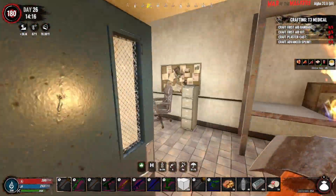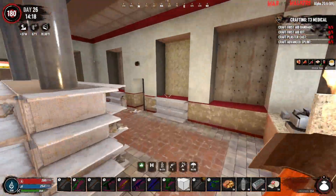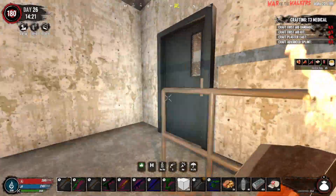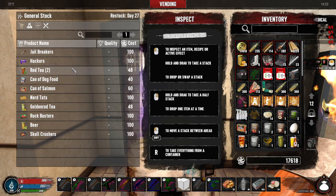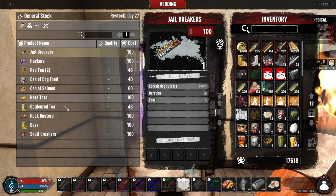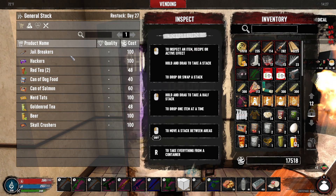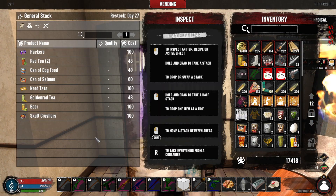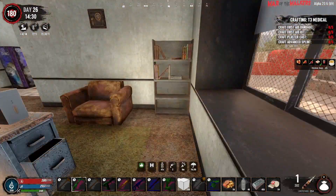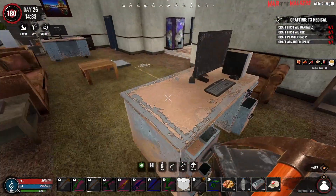If I can remember how to get back there. I searched this area — it wasn't that way. It was out one of these doors. Yeah, there we go. Hey, this one's actually working — jailbreakers, nerd tats, rockbusters, skullcrushers. Maybe we'll take the rockbusters and the jailbreakers. Look at that right there — we almost left all of this behind. I'm sure you guys probably would have yelled at me in the comments, but yeah, I'm back.